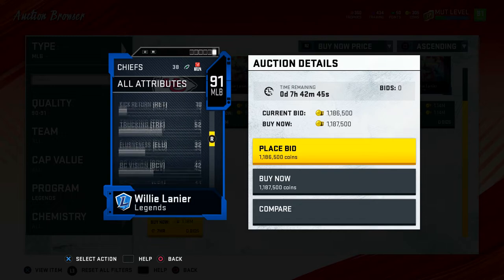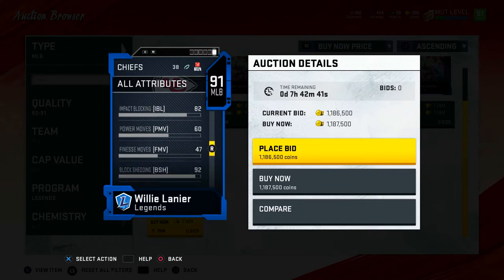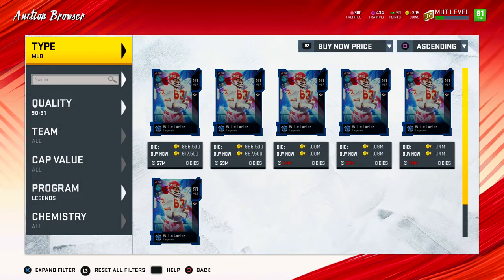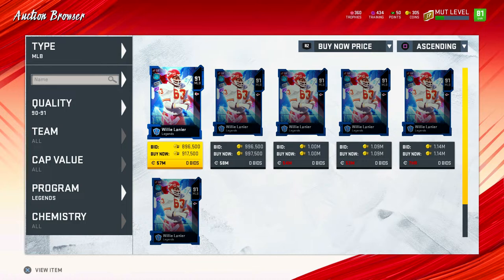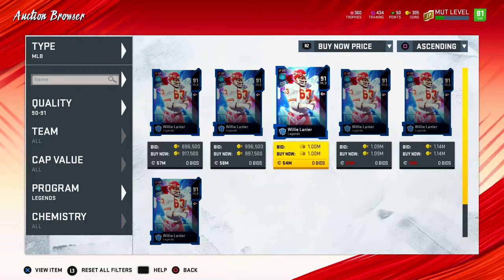What's his finesse and power moves looking like? 60 power and 47 finesse — that seems kind of low in my opinion. But he's currently going for almost a million coins, 900,000. If we pull him I'll probably sell him. I'm not really a big fan of him. He doesn't look all that great.